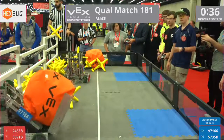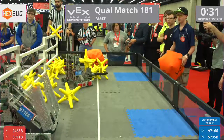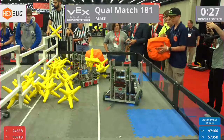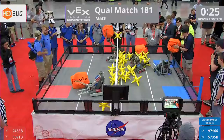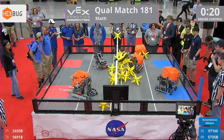9-7-1-6-6, they're making their way to that side of the fence. They toss it right over onto 56-91-B. He sends a load of stars over. 57-35-B — they're having a little bit of trouble. Can't they get those stars in their possession? As we get to 20 seconds.